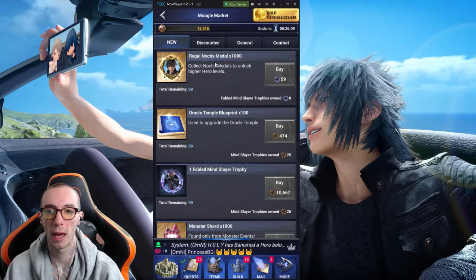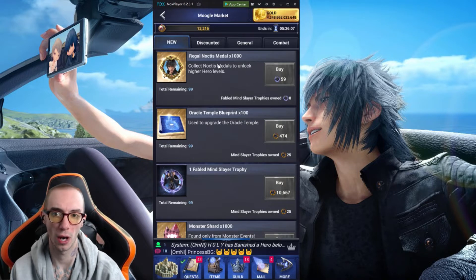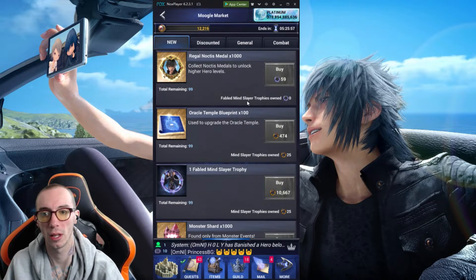We got Regal Noctis Metals. You actually need this for level 200 Noctis. This requires 59 fabled Mind Slayer trophies. So the fabled Mind Slayer are the level 8s. You get 1,000.